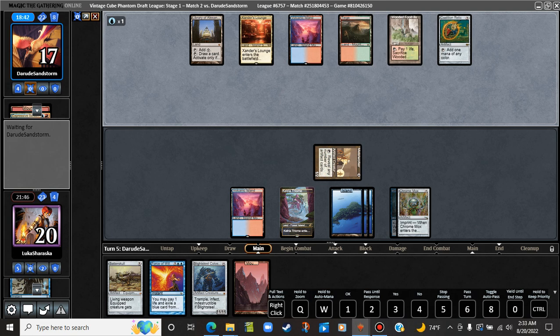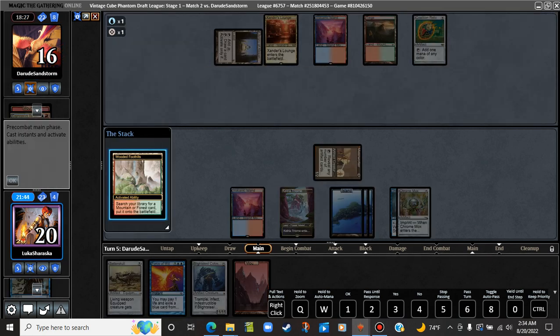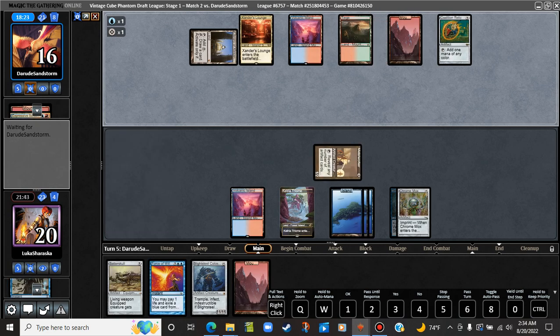When a player goes this slow, there's usually a reason. There must be a lot of stuff going on in that hand. Hopefully there's only like one counter spell and they're going to spew it on countering the Force of Will, and whatever it is doesn't just win them the game. They're going to sack the Wooded Foothills — makes sense, I guess. Go get a Mountain. Is this Pyretic Ritual?